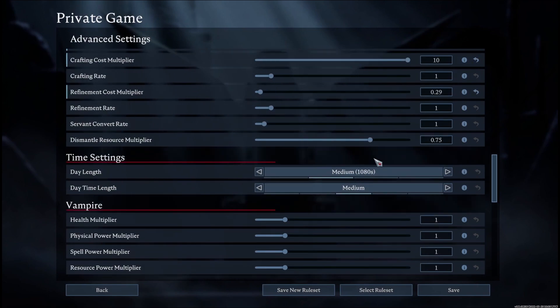Next are time settings. Day length changes how long the day lasts in seconds. For example, on the short setting the day takes 600 seconds and the night takes 600 seconds, making a full cycle 1200 seconds. Daytime limit lets you change the ratio between sunrise and sunset relative to the full day-night cycle — for example, Swedish winter gives shorter days, and Swedish summer gives longer days with shorter nights.